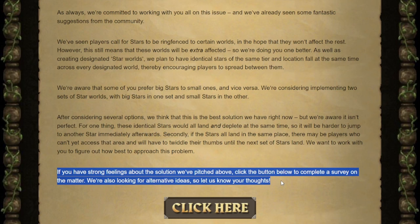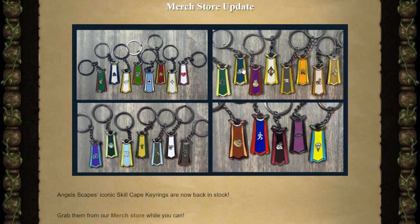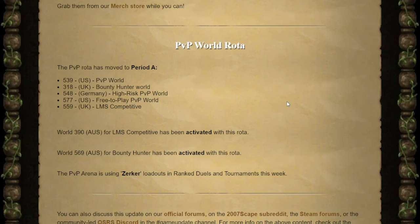They want to work with us to figure out how to solve this problem, so if you have strong feelings click the link to cast your opinions. I'll leave links to all of these blog posts in the description. The merch store has the skill cape key rings back in stock. PVP world rotations — feel free to pause if you want to look them over. That's pretty much everything we've missed over the last week. Leave your opinions and feedback in the comments below, especially about the shooting stars and how to fix the world problems. Hope you have a good rest of your day.